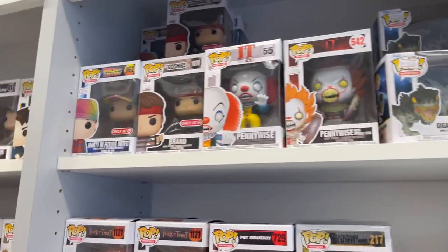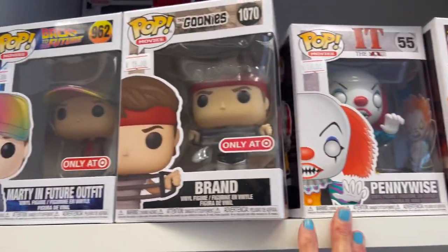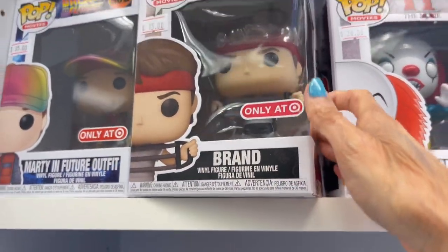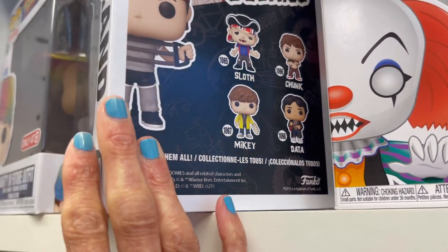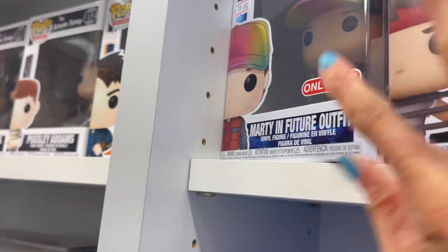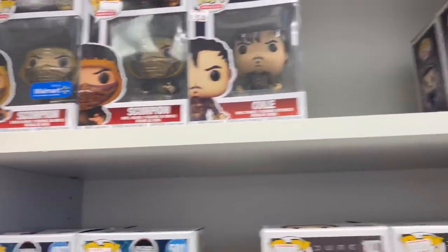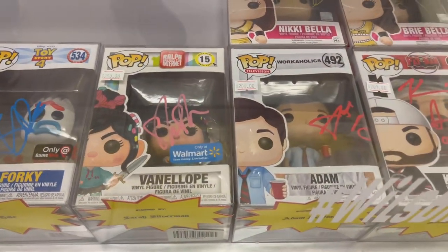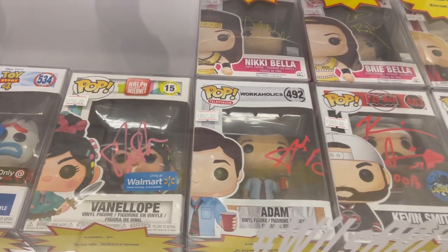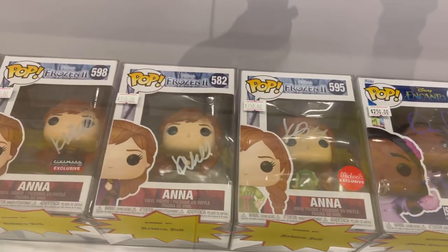Oh look at the Goonies right here! They have Brand and then they have Pennywise. I would love to see Sloth, Data, Mikey, and Marty from Back to the Future. The Addams Family, Doctor Who. In the case they have a Forky from Toy Story 4 and it's signed — it's $150 for that — and then Vanellope from Ralph Breaks the Internet for $250. They have Encanto signed for $250, they have Isabella, Frozen Anna.